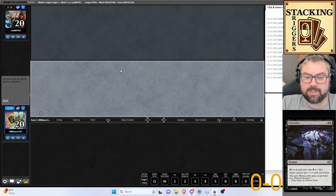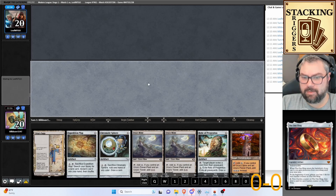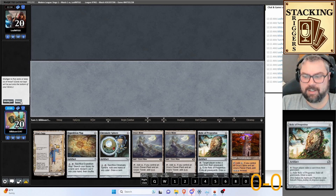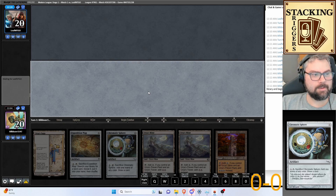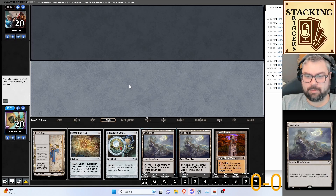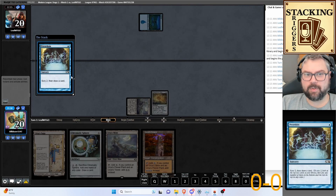I would like to play first. We have Relic, the One Ring — not quite good enough on their own. Expedition Map, Mine, Tower. Yes, I think we keep this and we bottom the Relic. Turn three we're going to have what we need. Unfortunately no threats, but we will have Tron assembled and can find them after that.